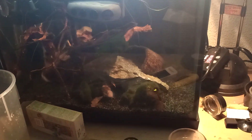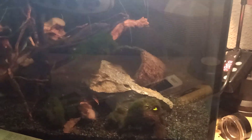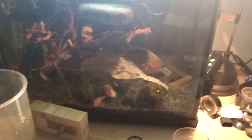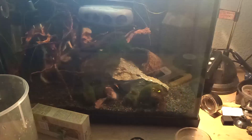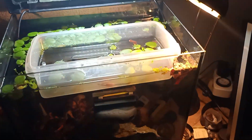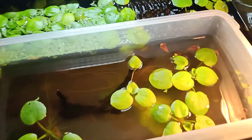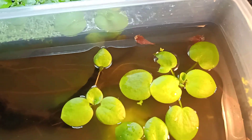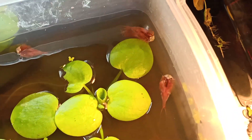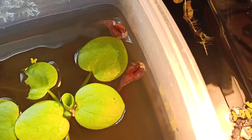The main tank includes a little home, some moss balls, some wood and stuff. The visibility isn't great right now because there are all kinds of lamps shining into the aquarium, but we're just going to take a look at the triops anyway. They actually do have quite the size already.